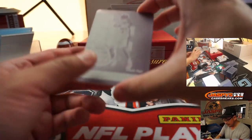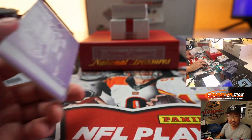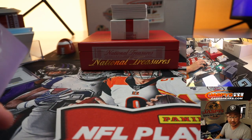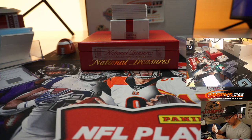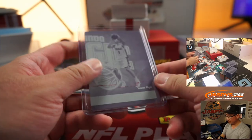Oh, maybe this — forgot about the one-per-box plate. Nikola Vucevic. Oh, he's got... I thought I saw his name. He's got to be in here. He is in here! Sean Maddox with Nikola Vucevic. There you go — from that Noir set, which is really cool.